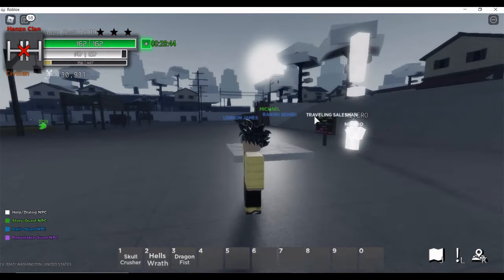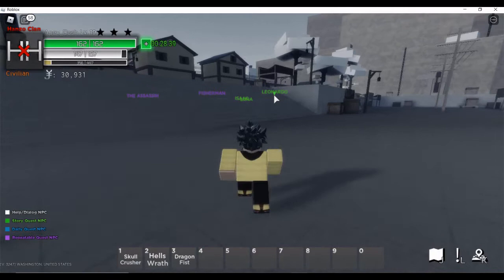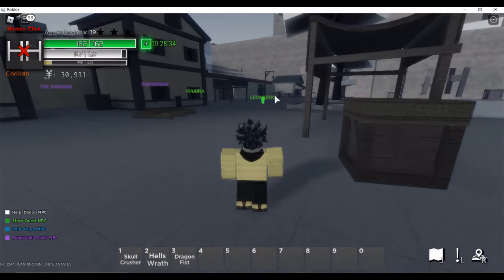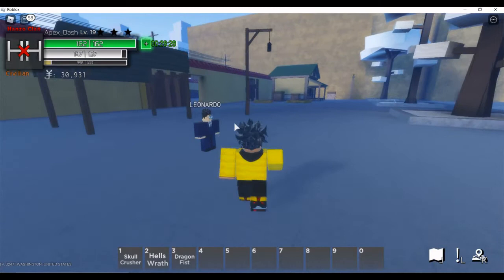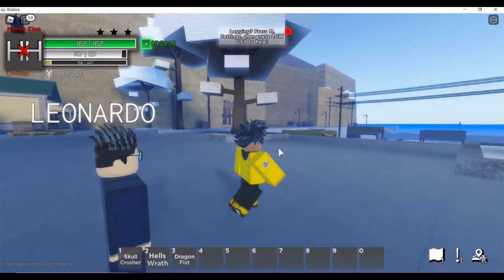The first quest you've got to do is called Leonardo's Quest. To find quest givers, press L on your keyboard and this little menu pops up showing you character locations. Leonardo is right there — you run over to him, press L again to close the menu, and talk to him. If you're new to the game you click on him and he'll tell you the first quest, then you go ahead and do it.